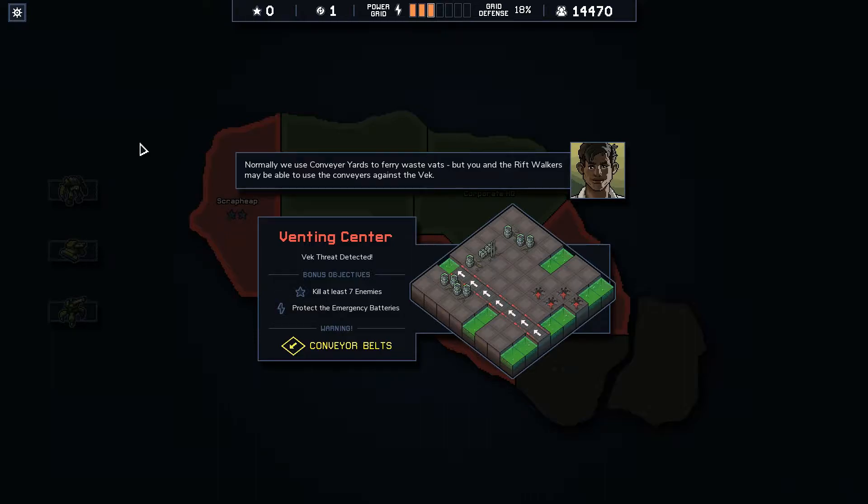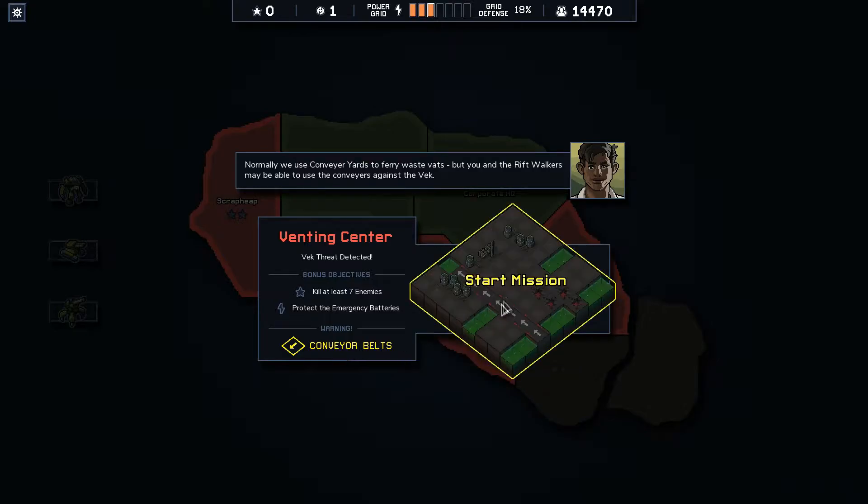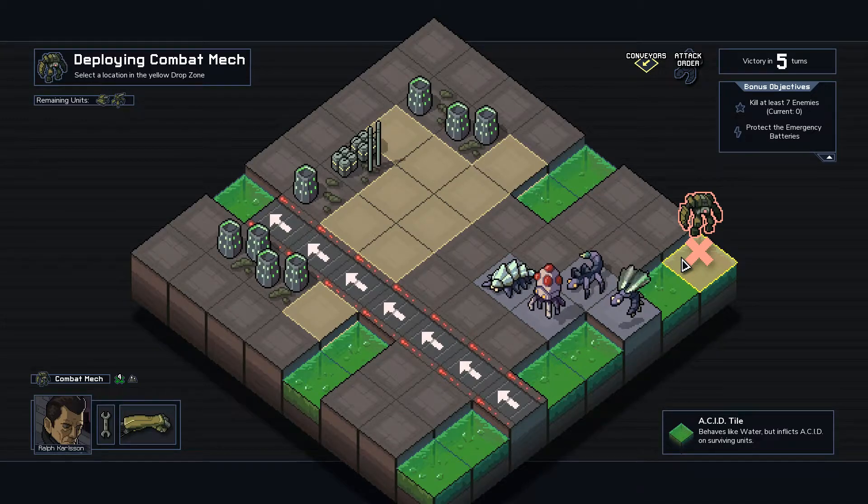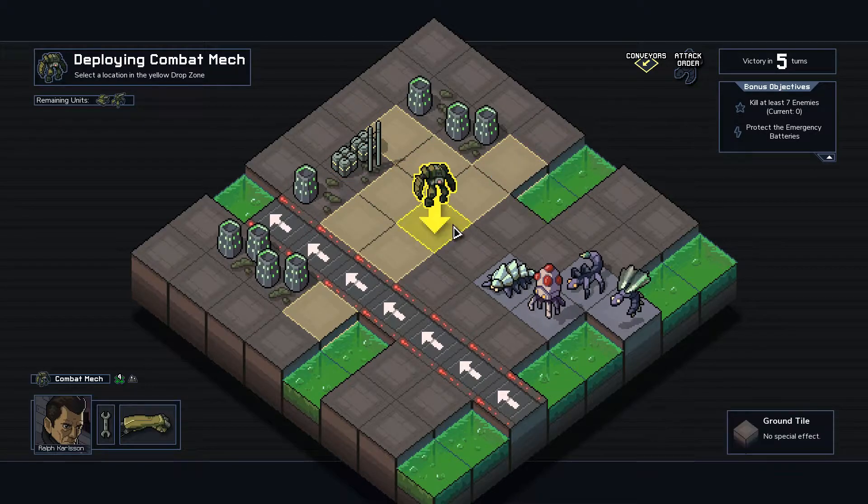Hello and welcome to another episode. We are at the Venting Center — if we kill seven enemies we get corporate reputation, and if we protect the emergency batteries we get power, which we're down to three. The map has conveyor belts that will push units around, which I haven't played with before. Alright, so we have to protect the emergency batteries.